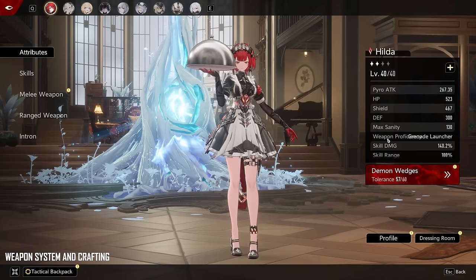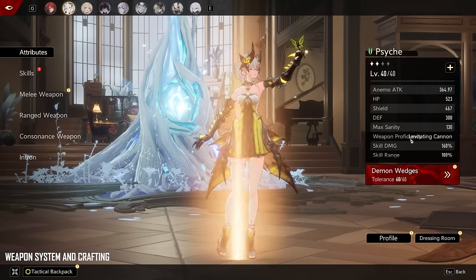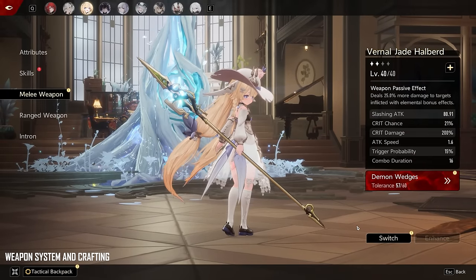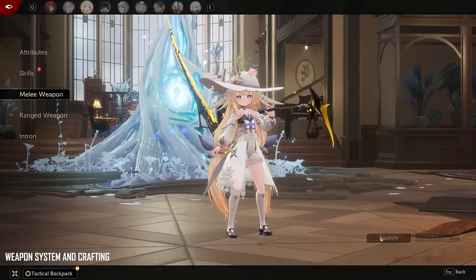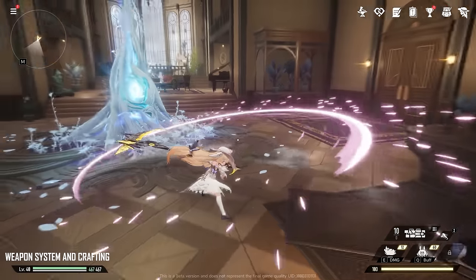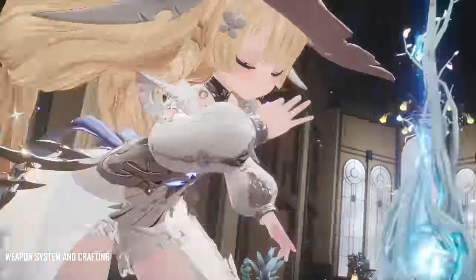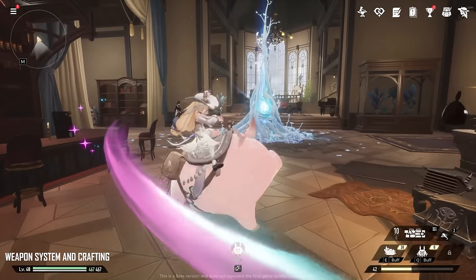Every character has a different special weapon proficiency, shown on the right side of the screen — for instance, Viathun Cannon and Scythe. So let's equip our new scythe on this character. Here's the scythe animation — it's pretty cool. And then we'll use her pig skill because it's cute. Now she can ride a pig mount.